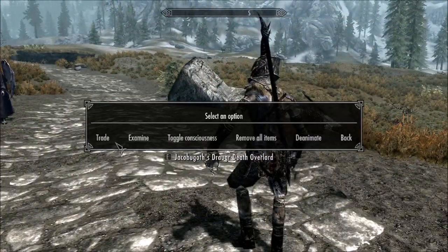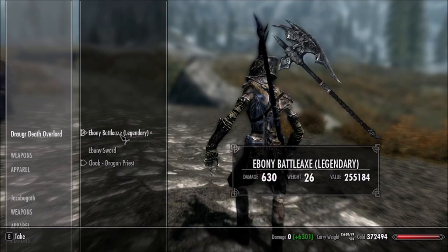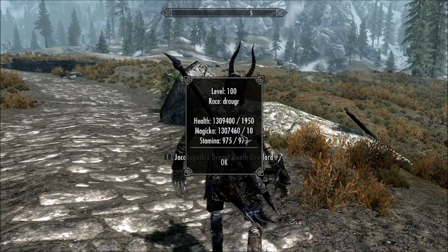Technically it has a Dragon Priest cloak, but because it's a monster it doesn't actually show the cloak like others. I've actually improved this battle axe to legendary, which I might switch for a different ebony battle axe — ebony being one of the main weapons draugr use. It also has an ebony sword, but I prefer the battle axe. It gives obscene, insane bonuses, and it's also level 100 from console commands.